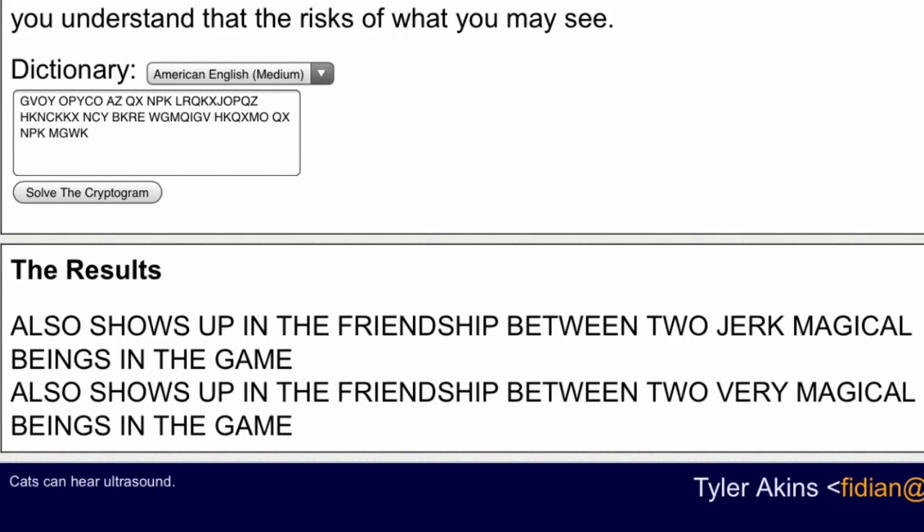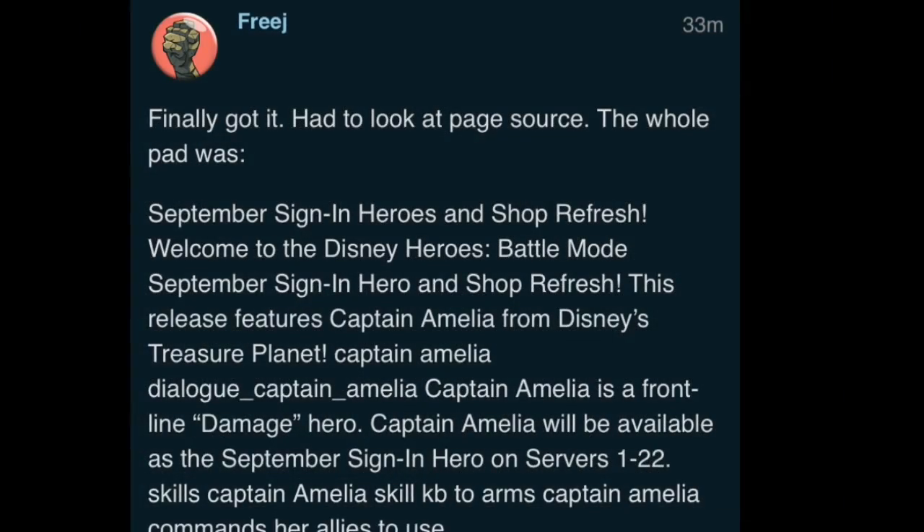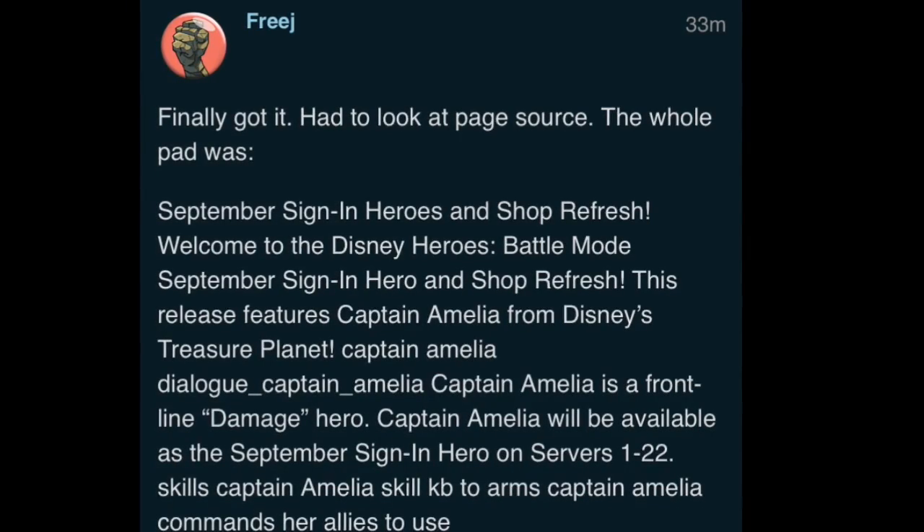I tried to record the ending to this video multiple times and each time we got more information. I figured I'd just upload what we had. Basically, after that hint we went to the page where Merlin was first shown, and in his friendships there was another code — and here's the code on screen. This one was pretty much indecipherable for a while. I spent about an hour going through all the ciphers and nothing was working. I had to get the help of Free Jay, and also Lily Canna — they both found it around the same time.